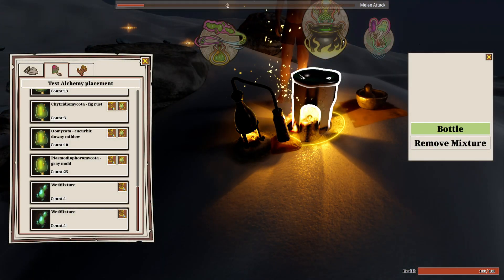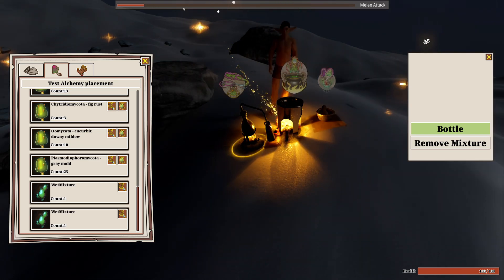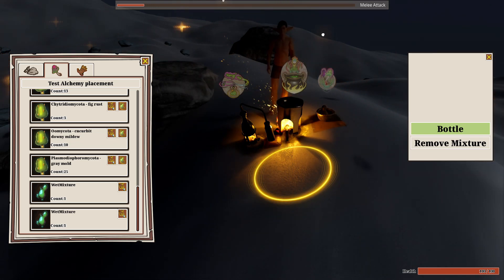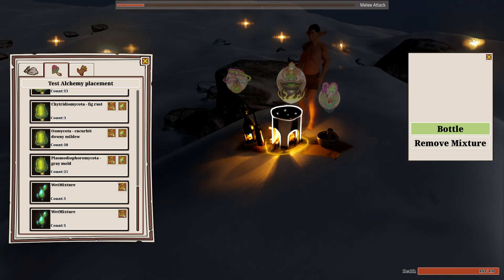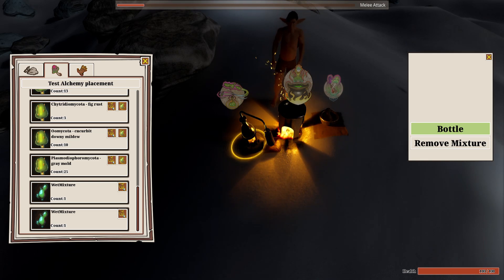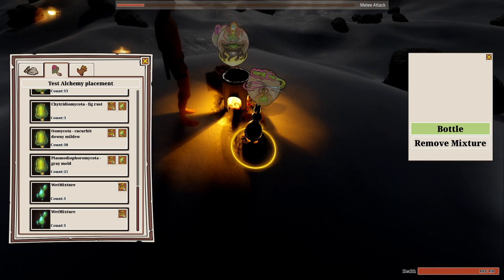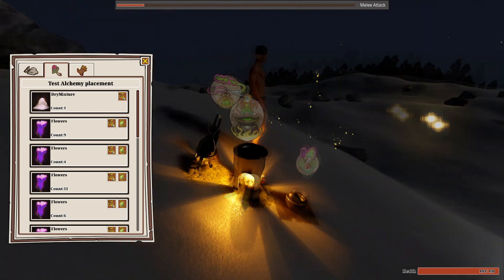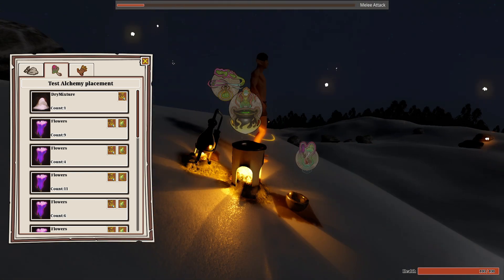The alchemy as it currently stands is broken up into two distinct phases: pre-processing and post-processing. In the center you have the kettle, and that's where the actual reactions occur. In pre-processing you can manipulate things about the elements and the general mixture and composition. In post-processing you can manipulate things about the effects. You can see we have a mortar and pestle, a kettle, and an alembic here.